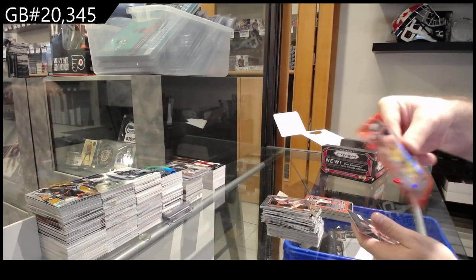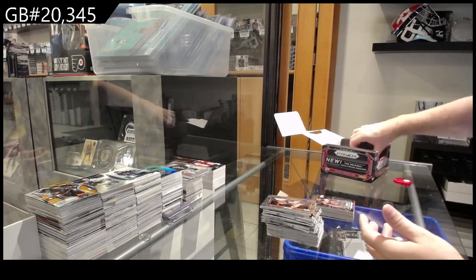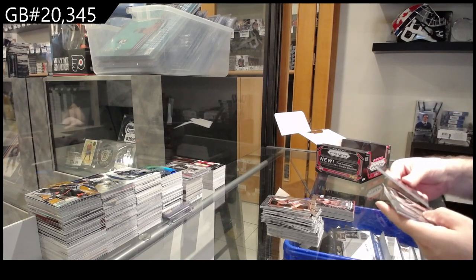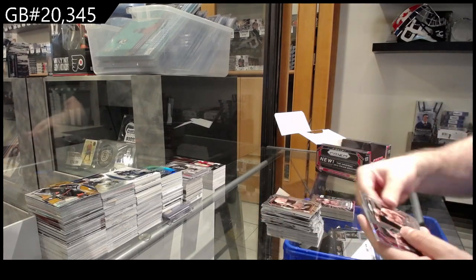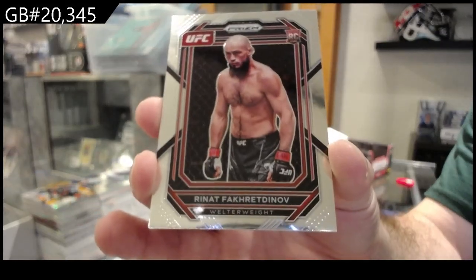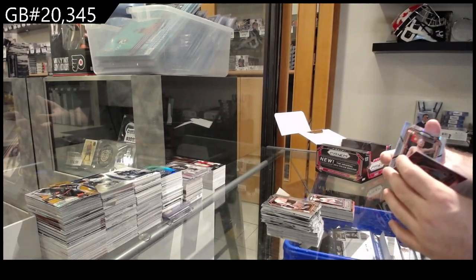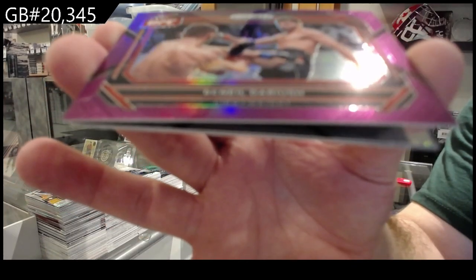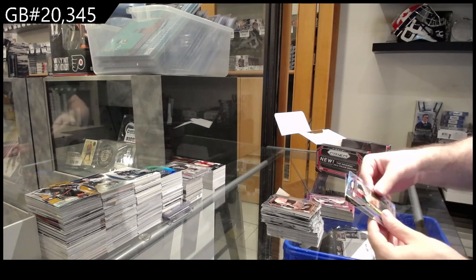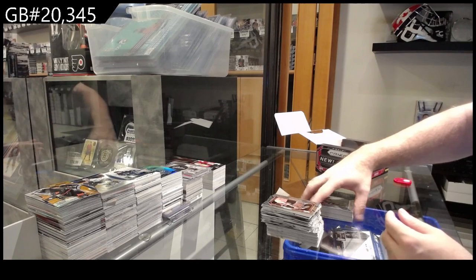A red rookie of Nunez. A Fearless of Francis Ngannou — he almost beat Tyson Fury. A red rookie of Fakhretdinov — gotta love the long names. We've got number 149 Beneil Dariush. Hyper Silver of Volkov and a Mark Coleman Hall of Fame card.